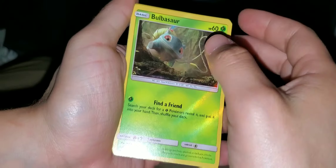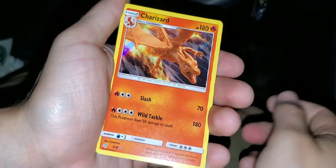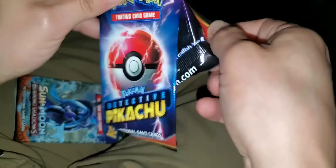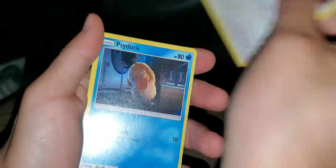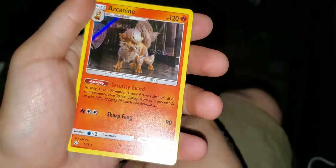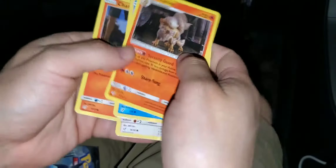So what we got is Bulbasaur — we got that one. Snubble, Lickitung — I'm tired of Lickitung, I pull Lickitung all the time with these. Charizard is definitely a nice one, I already have it. And then a code card. We have not pulled it. This next one — I'm going to pull both of them. We're going to pull Mr. Mime and Greninja in one pack. That's what we're going to do. Charmander, Lickitung again, Psyduck, Arcanine. We didn't get the Greninja or Mr. Mime. I bought like three of these boxes and we have not pulled them.